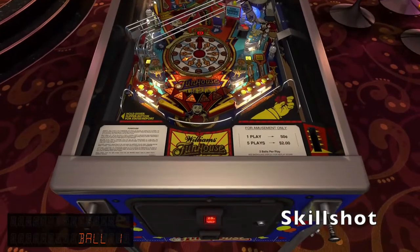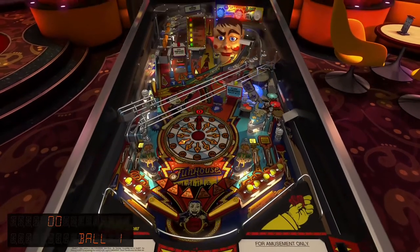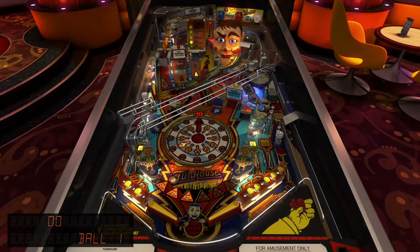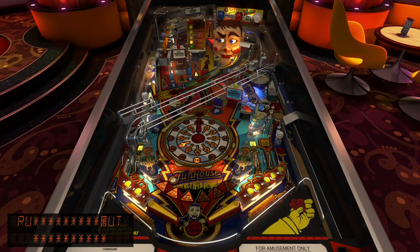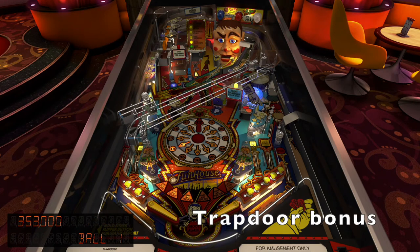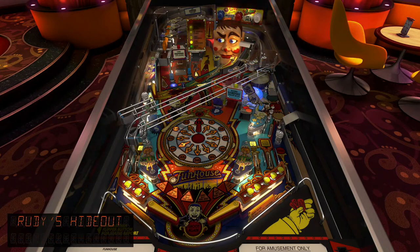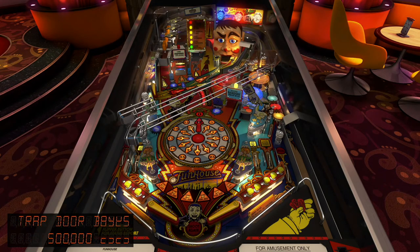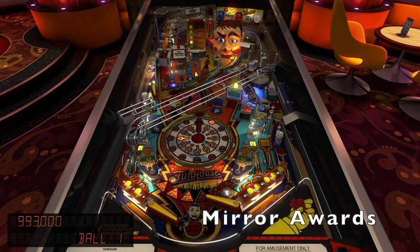Start off with the skillshot. It's not a lot of points it seems, but on this low-scoring table it eventually goes up to a million. This first one is 250,000 — a lot of points on this table. Then there's the trapdoor lane that opens the trapdoor for the trapdoor bonus. It's also not a lot of points and it's a difficult shot, but if you can get it right it's good.